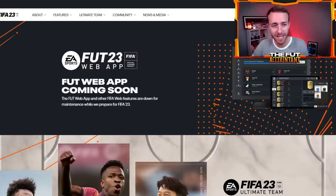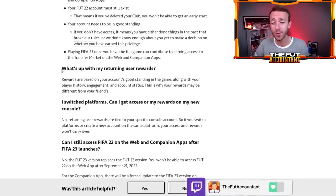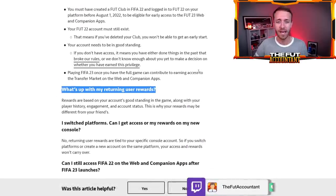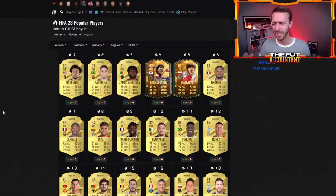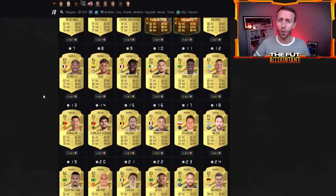When we get in, we're going to go straight for those packs — go to the store and try to open up those welcome back packs. This article talks about it a little bit, the returning user rewards. We kind of expect to see some tradable packs in there — hopefully they contain some players that are tradable, and hopefully they have like an 80-plus rating guarantee inside them. That would be pretty nice. So from there we're going to open those packs, sell some of those cards, and also hold some of those cards.